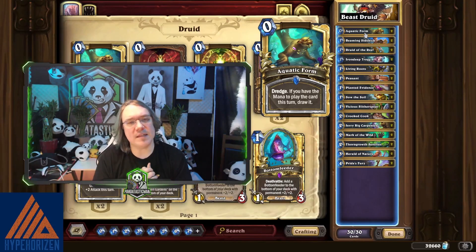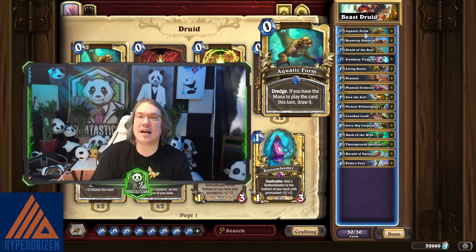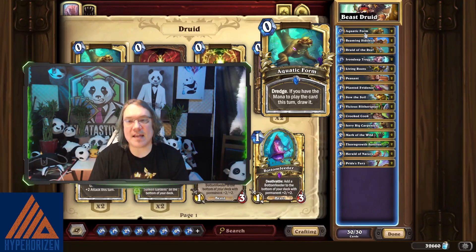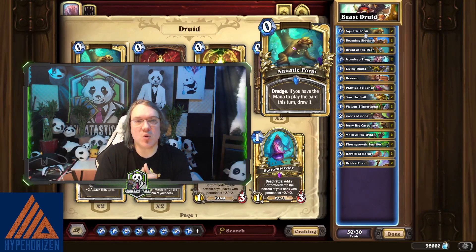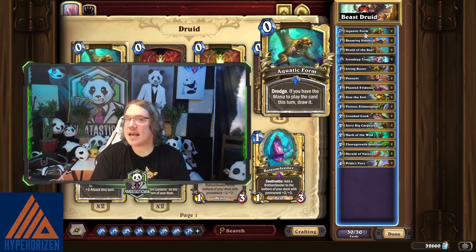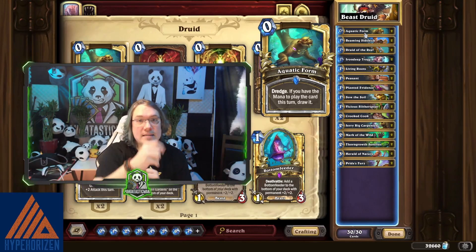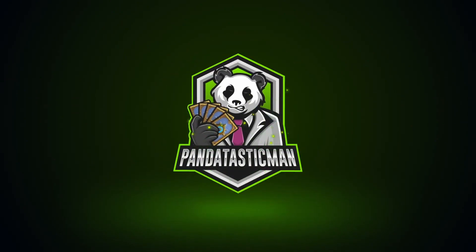This deck is a solid climber — you can get Legend no problem with it. The deck code will be below in the description. While you're there, hit subscribe — it's free and helps us at Fantastic Gaming. Hit like so we know we're doing the right things. If you've done any modifications to the deck that make it better, or have win rate results to share, please leave them in the comments. The biggest problem with this deck seems to be Ping Mage. Stay positive, have a great one, and I'll see you next time.